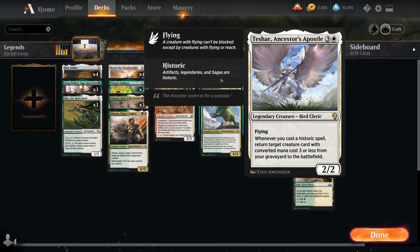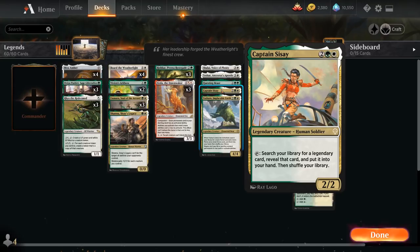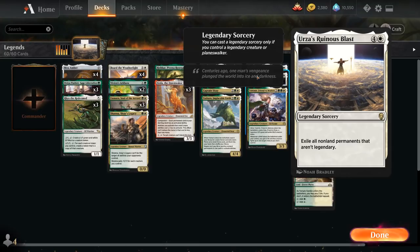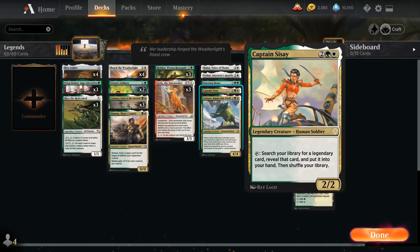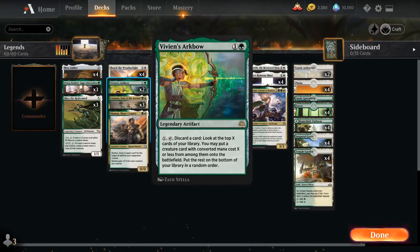At four mana we also have a one-off copy of Teshar, a 2/2 flyer that whenever we cast a historic spell returns a target creature card with converted mana cost three or less from our graveyard to the battlefield. We've got a one-off Questing Beast — a 4/4 with Vigilance, Deathtouch, and Haste that's difficult to block and can easily take out planeswalkers. We're also playing a one-off Captain Cissé, a 2/2 that can tap and search our library for a legendary card — including Urza's Ruinous Blast. And then Yasharn, Implacable Earth, which prevents the opponent from sacrificing permanents and searches up a Forest and a Plains when it enters the battlefield.